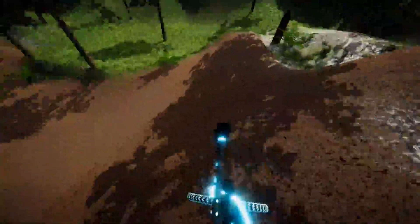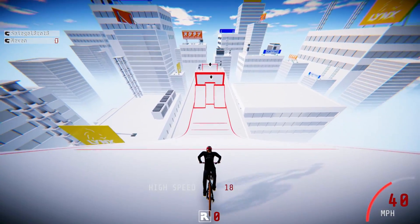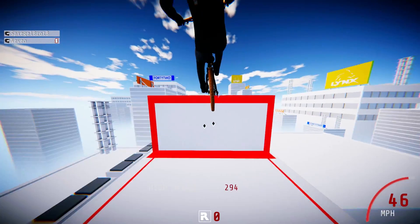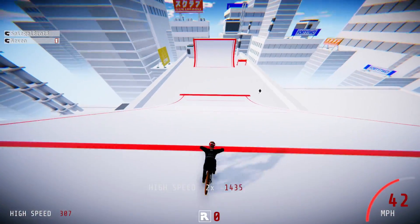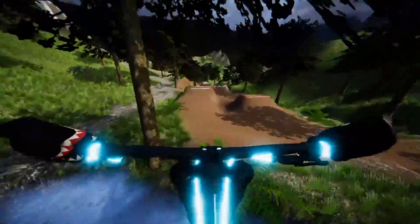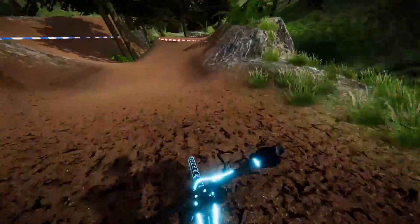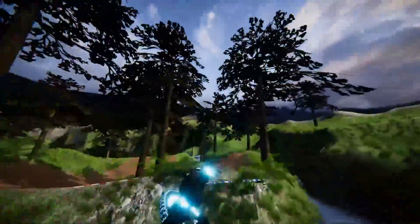Getting Dizzy requires a 720 double backflip, which is semi-difficult because you probably can't get it in spawn. Go to a boss jump and try it there. If not, try and get to the mega ramp in the forest — it's hard to get there but it'll make it a lot easier. Into the Forest is rather simple: go from the highlands all the way to the boss jump and then proceed to the next area. Once you're in the next area, you'll get the achievement.